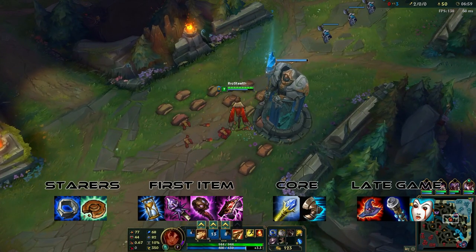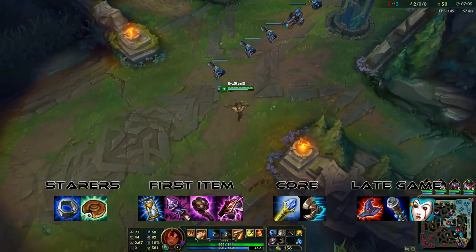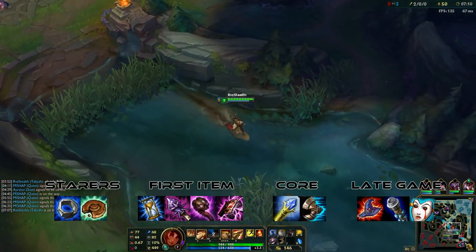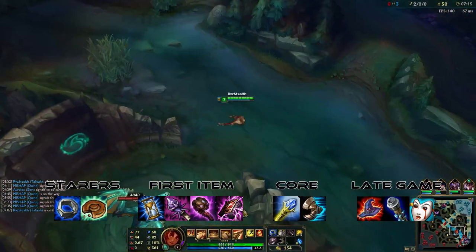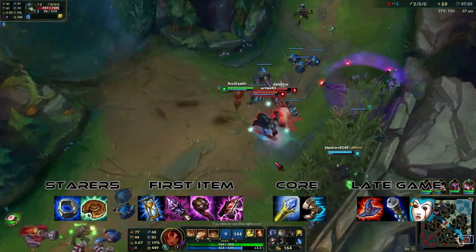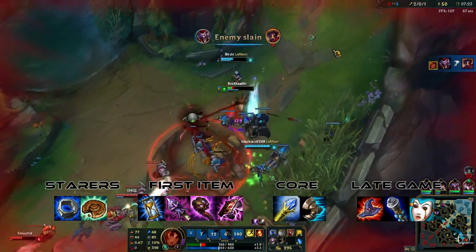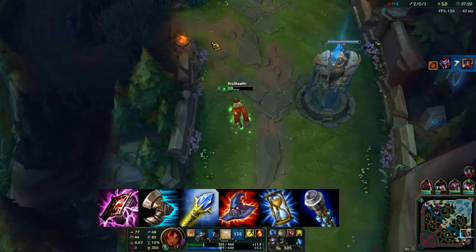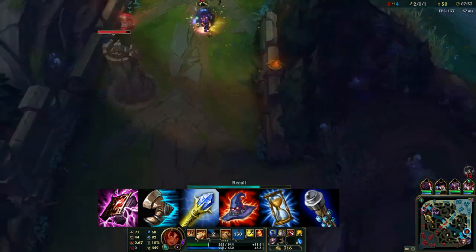Overall, you can go Rod of Ages, but it's not an item most players are picking, especially at high elo. As for your third item on Taliyah, it really depends on the game situation. If the enemy team is really tanky, go Liandry's. If you're snowballing or want more damage, go Rabadon's. If enemies are stacking a lot of MR, take Void Staff as your third item. I'll leave on screen an example of a full build I would take on Taliyah.